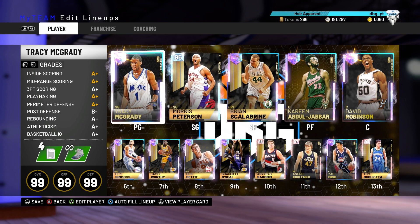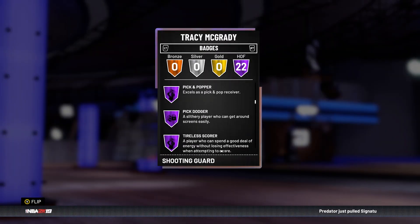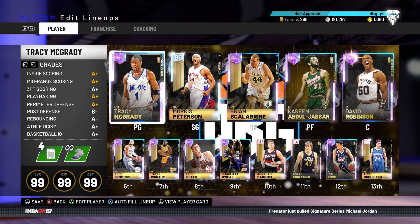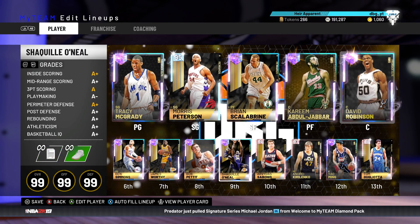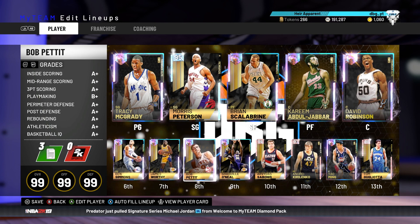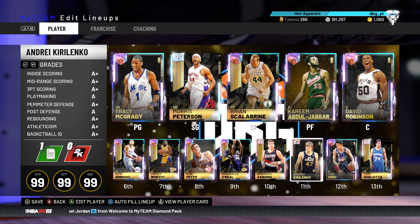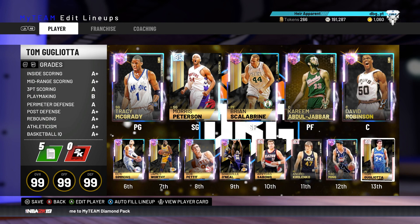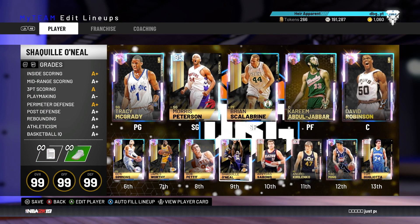We're going with T-Mac at the one — T-Mac does have dimer — Mo Peterson at the two, Scalabrine at the three, Kareem at the four, and Robinson at the five. Off the bench we've got Ben Simmons at the one, James Worthy, Bob Pettit, Shaq, and Arvydas Sabonis. And then last year off the bench we've got Andrei Kirilenko, Yao Ming, and Tom Gugliata. Now we're going to go over the hot zones and release for Mo Peterson, then get on to the game.